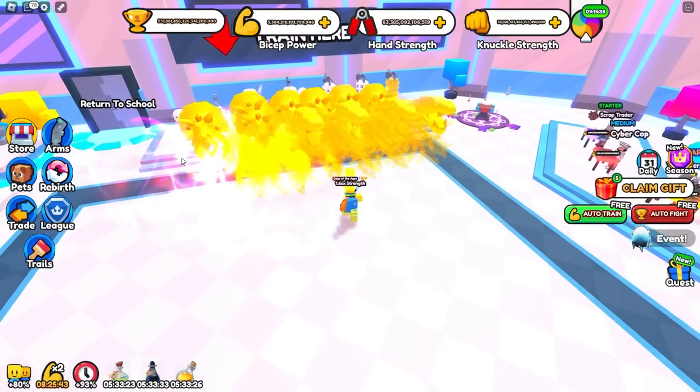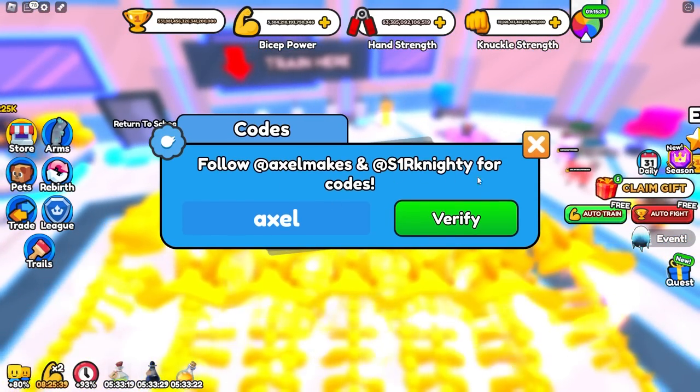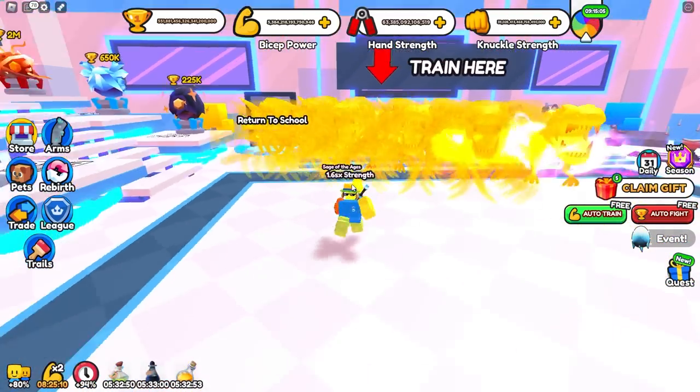I also recommend going over to codes. Right there it will say to follow those people, and if you type in your Twitter username it will give you a plus 15% boost, which is really good. If you don't have Twitter, you can just type in KingCade underscore — just click verify and that will give you a plus 15% boost, which is pretty nice.